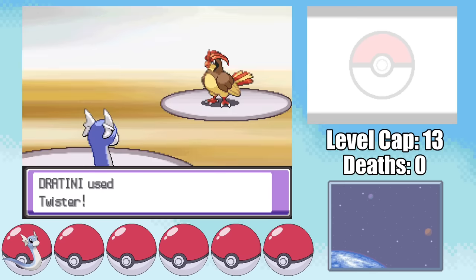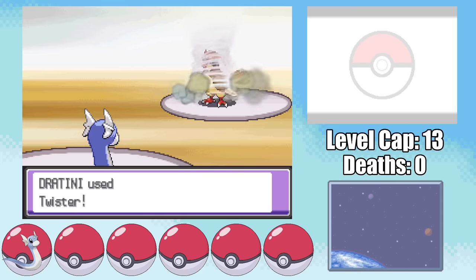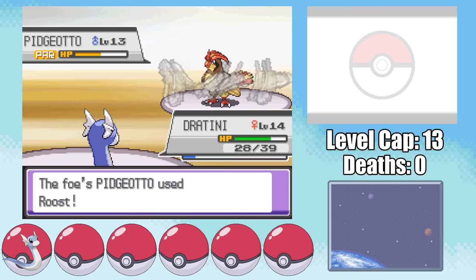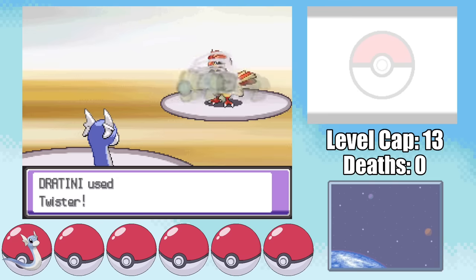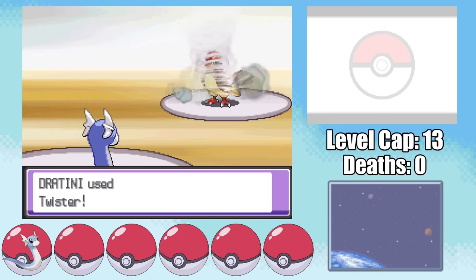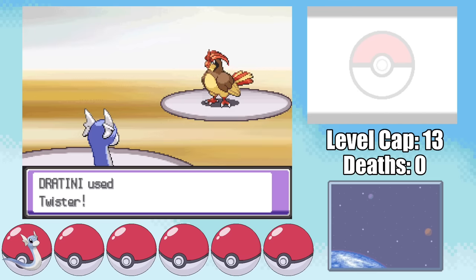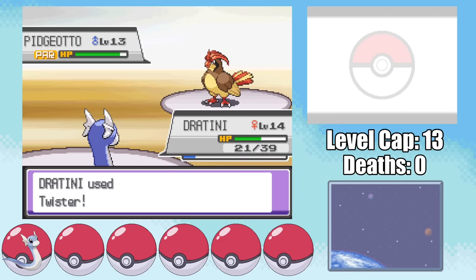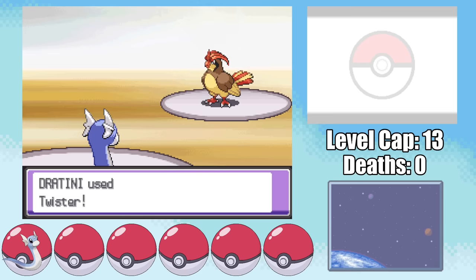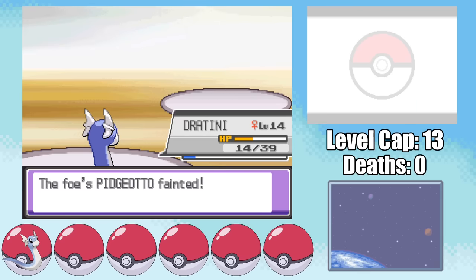Pidgeotto is faster, and at least we take a bit less damage because of our Impish nature, and can then paralyze it with Thunder Wave. The paralysis makes us faster, so with Twister we can execute a Paraflinch strategy, which at first goes beautifully. But Pidgeotto has Roost, healing all the way back up to full. I don't really have a choice but to continue firing off Twisters, hoping it gets paralyzed, but it Roosts up again, and Gust takes me down below half health. In a moment of desperation, my luck takes a turn — I get a critical hit with Twister, Pidgeotto gets paralyzed, and it's taken out by a Twister the next turn, granting me the first Gym Badge.